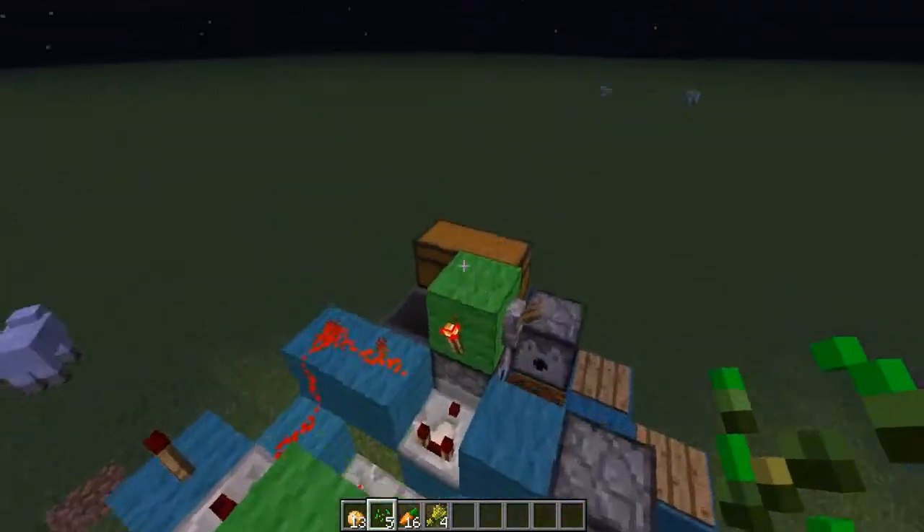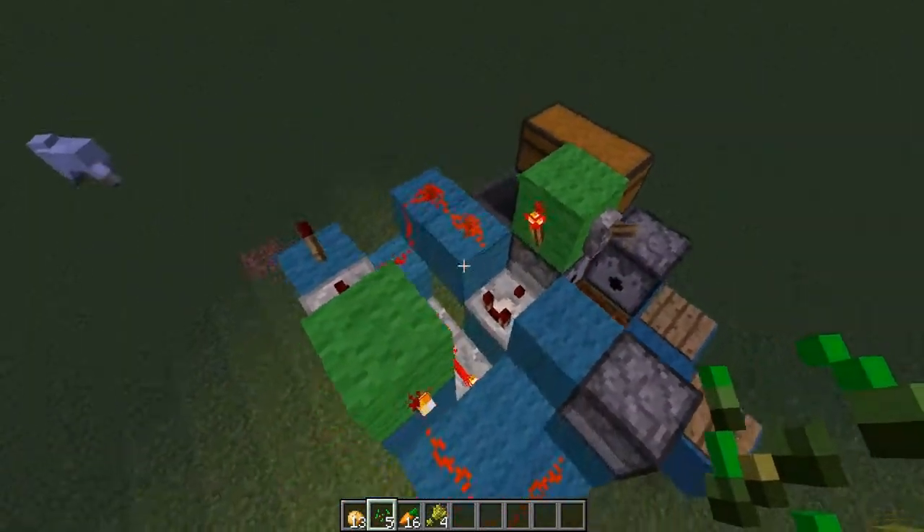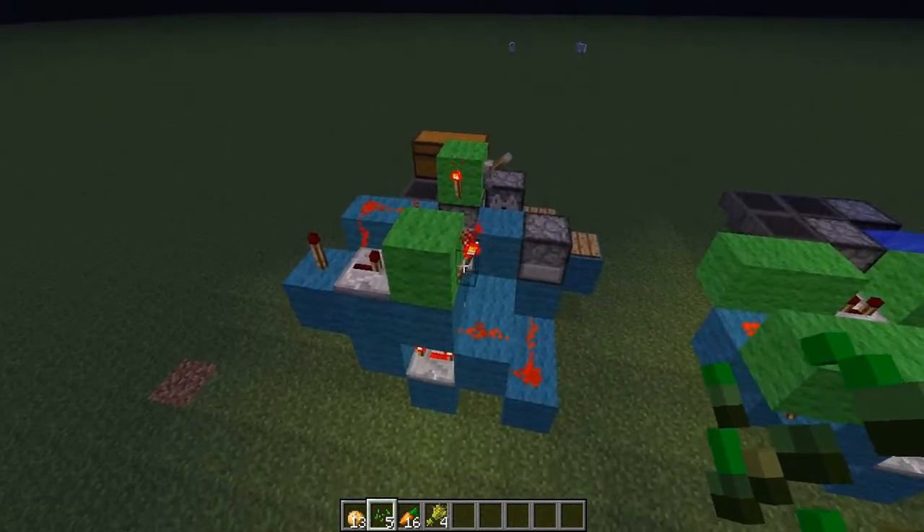Next layer: chest, block, redstone torch, lever, repeater, torch, block, another torch.